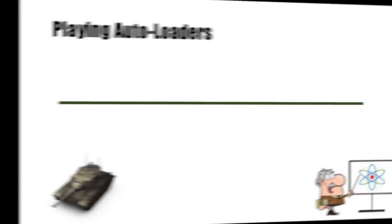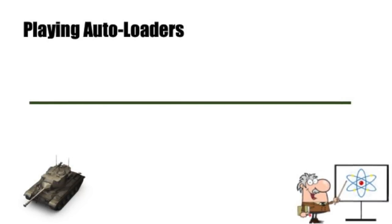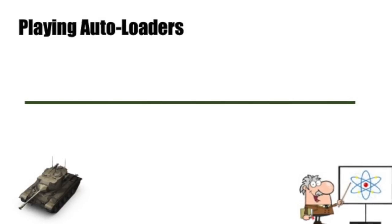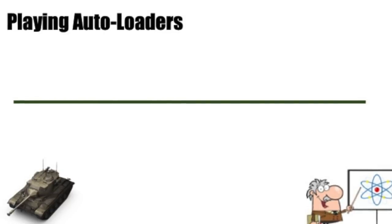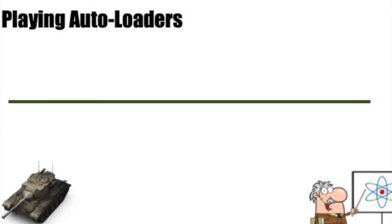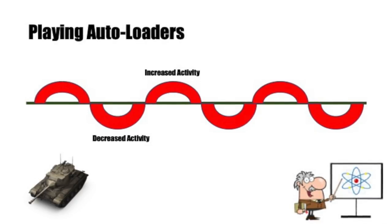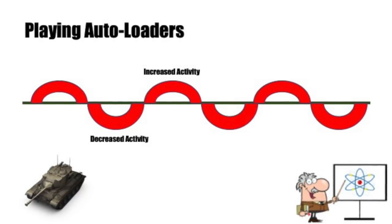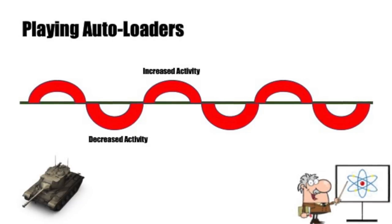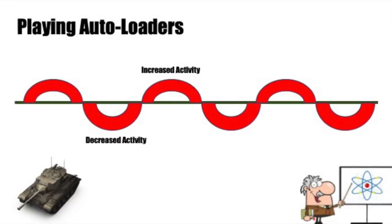Playing auto loaders: this line represents how you engage the enemy with a normal tank and a normal firing system. Say you've got a 5.5-second reload like the Object 140 — you fire every 5.5 seconds, engaging the enemy in a linear, consistent fashion throughout the game. Auto loaders are different — they engage the enemy in cycles. You have periods of increased activity where you can engage far more effectively than with a standard tank, but then periods of decreased activity when the magazine is reloading and you can't fire or damage the enemy.